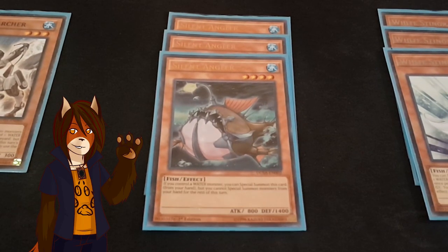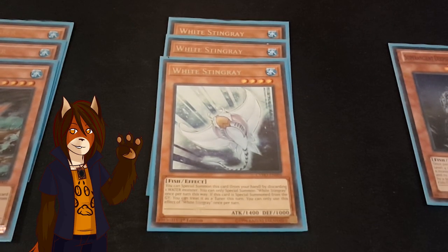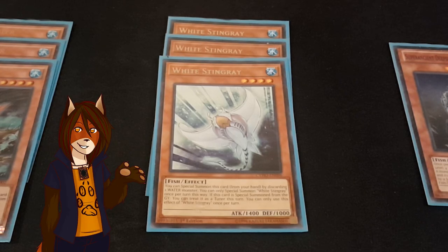A playset of Silent Angler. If I control a water monster, I can special summon him from my hand, but if I do so, I cannot special summon any other water monsters from my hand for the rest of the turn. A playset of White Stingray. I can inherently special summon it from my hand by discarding a water monster, and if it happens to be special summoned from the graveyard, then for the rest of the turn I can turn it into a tuner monster.